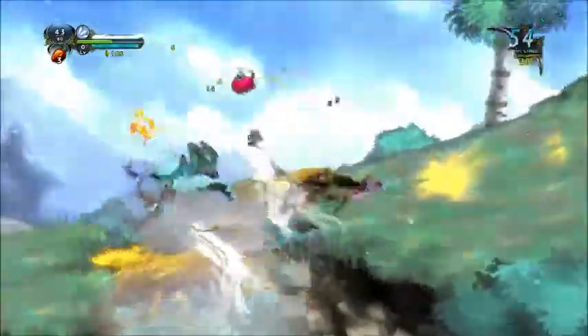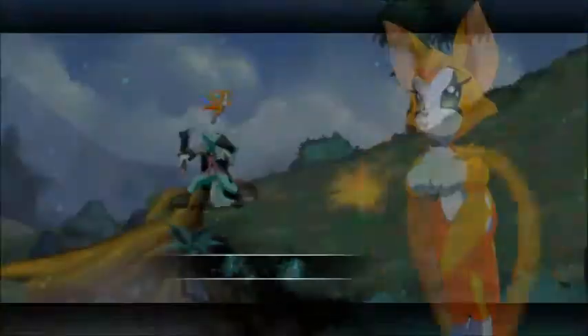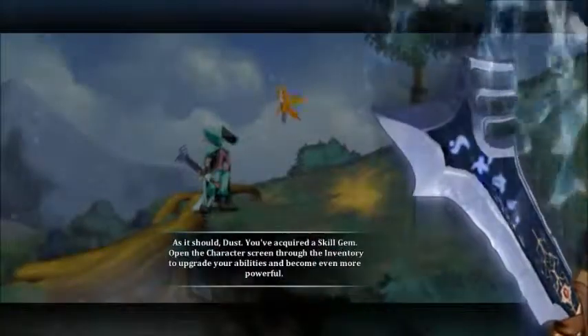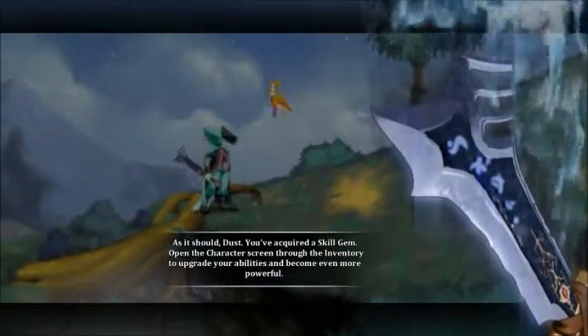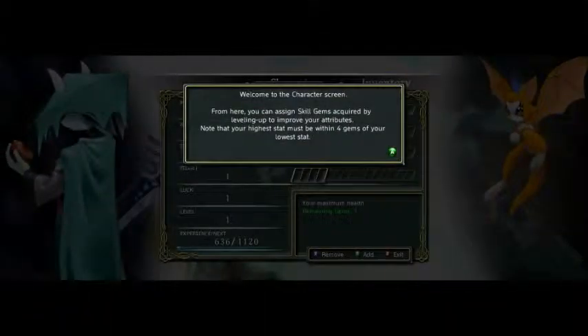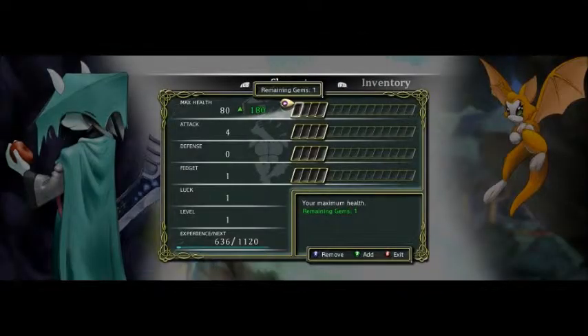We level up: 'Hey, you just leveled up.' 'Is that what I did? It feels good. Great even.' 'As it should, Dust. You've acquired a skill gem. Open the character screen through the inventory to upgrade your abilities and become even more powerful.' So I kind of avoided going into the inventory and interface until now. It's not just a straight-up action game — there are definitely some RPG elements. You've got things you can equip: your armor, rings, items, quick-use items, and you can level up.